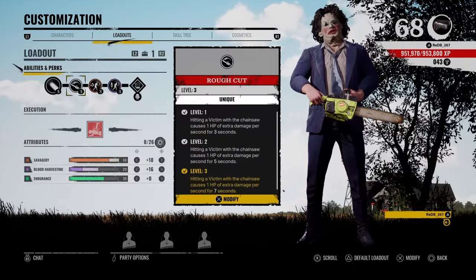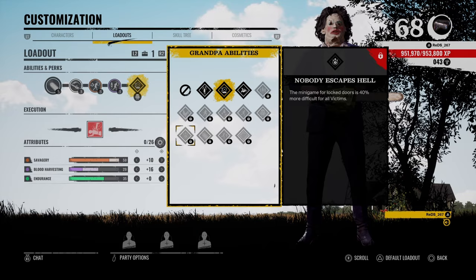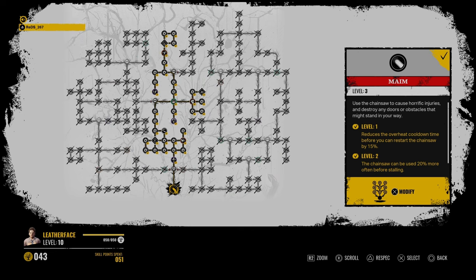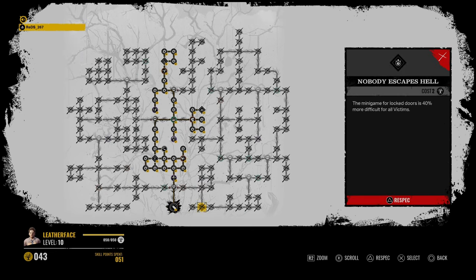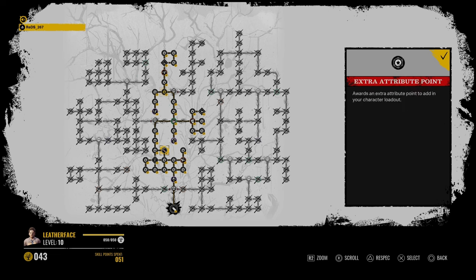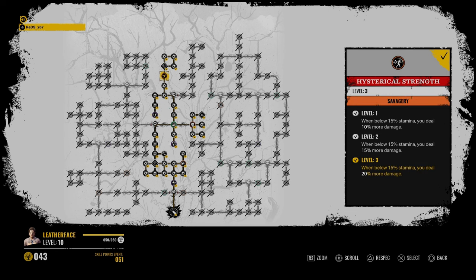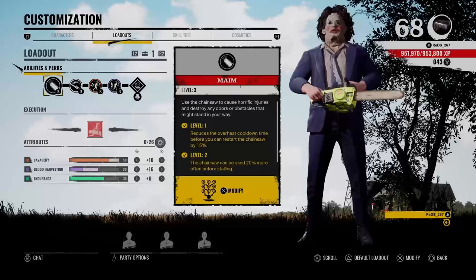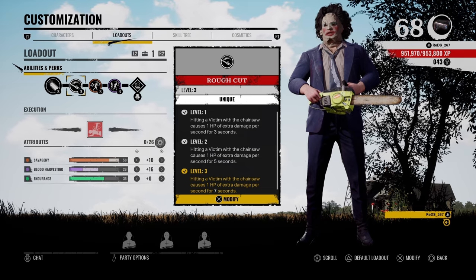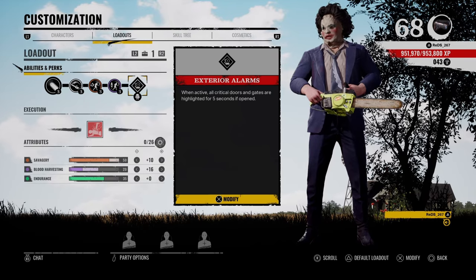If the only two were Exterior Alarms and No Bad Excavated Cell, I'd be fine with that. You do not need any of the Grandpa perks but these. Maybe at Family House, Windoom will be good. This is the skill tree I took to get that. You have to go up the middle to get Rough Cut. But you don't have to go up the middle to get Exterior Alarms, which is at the top. Historical Strength and Violent are both random unlocks. Maybe you guys want to try this for yourselves. Rough Cut is by far not a meta perk for Bubba. However, Exterior Alarms is actually very good.